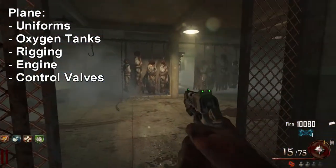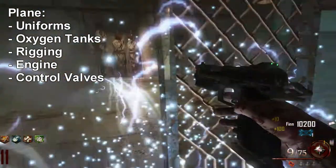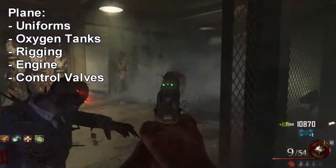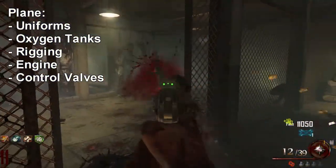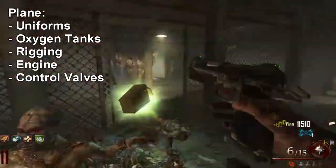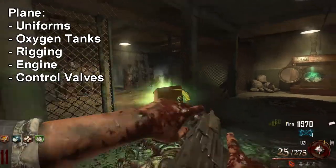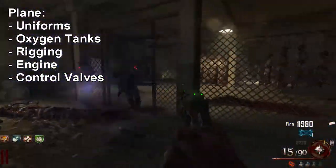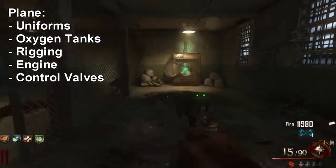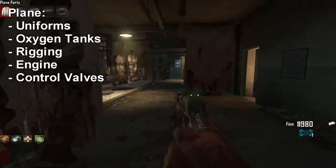You have to survive anywhere in the map until the music is over and the washing machine has finished — it's pretty easy at early rounds. Once the music stops and the cycle is done, you can grab the uniforms out of the washing machine. There we go — we have the uniforms as shown at the top left.